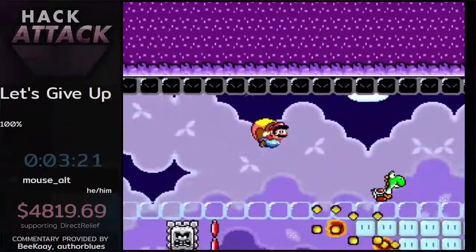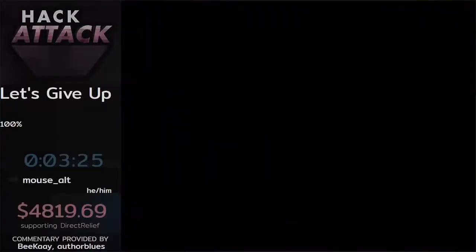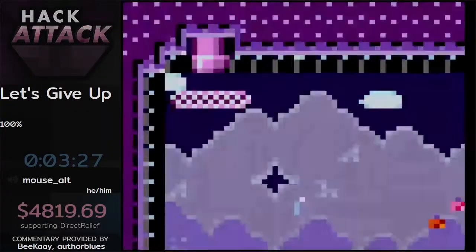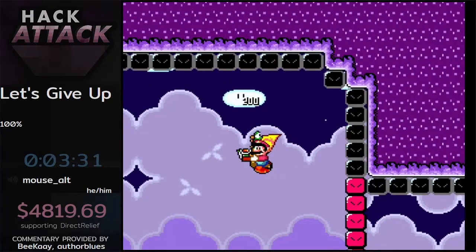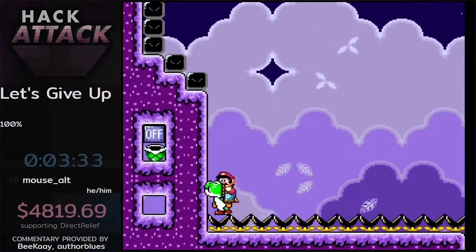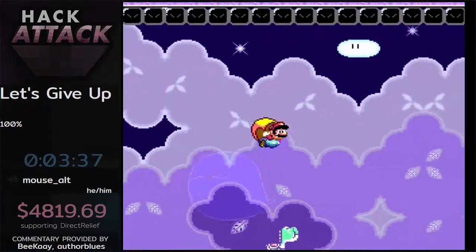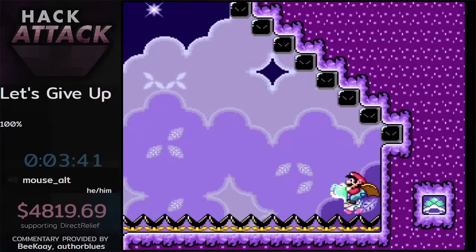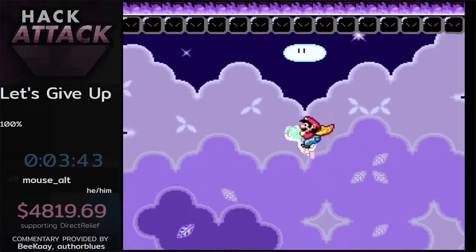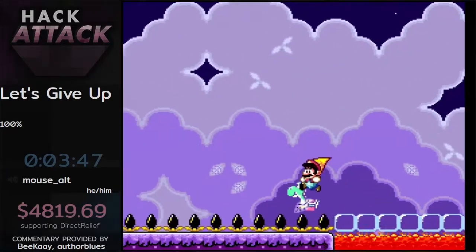We have $191 from In Street that says: 'BK's Let's Give Up is my favorite SMW ROM hack and Mr. Mighty Mouse is one of the best folks in the community, thanks for putting this on for a great cause.' We also have $50 from Mass Punishment that just says 'cape.' Thank you for the kind words and the donations. Can we get some cape in chat?